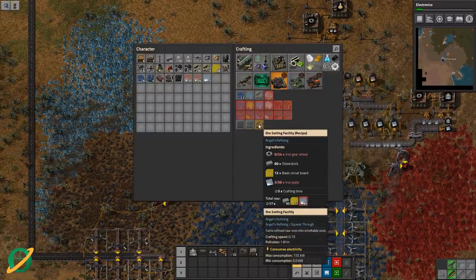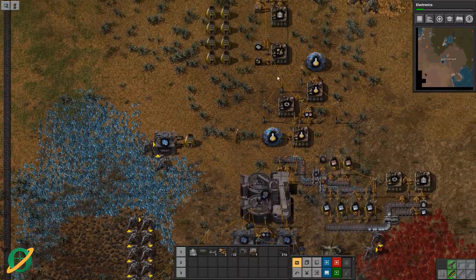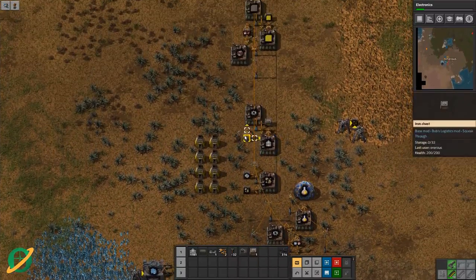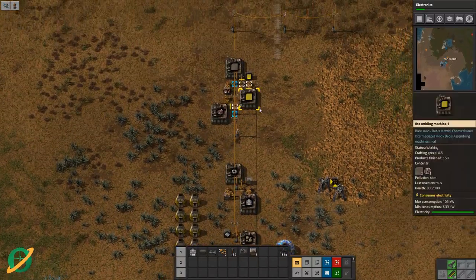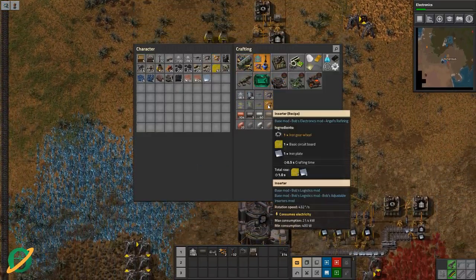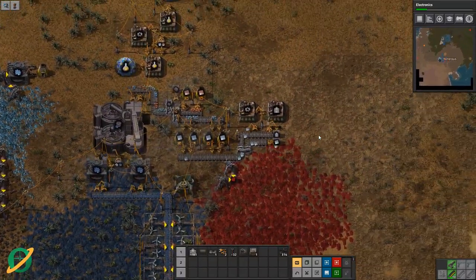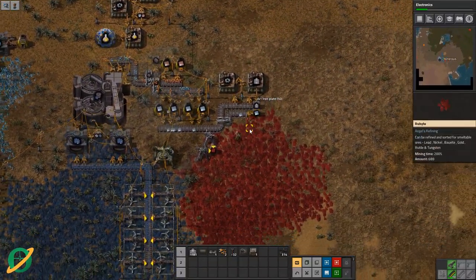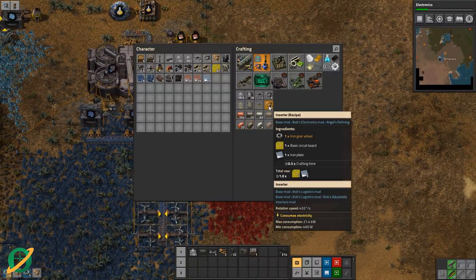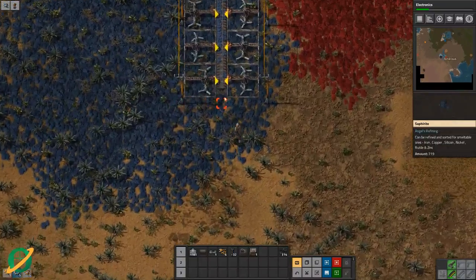Now we have this set up, but we wanted to get some inserters. Not enough iron plate, of course — what would I expect? There we go. Let's grab a few more of those and let's get going. Can I put down any of these? We haven't got enough — deal with two more of these.